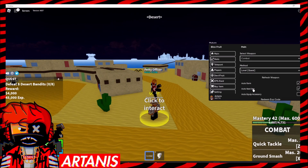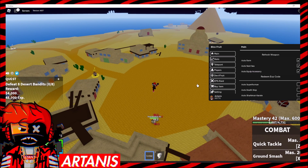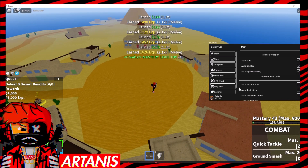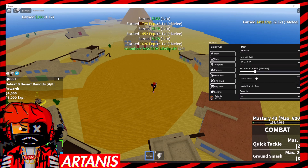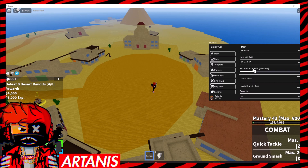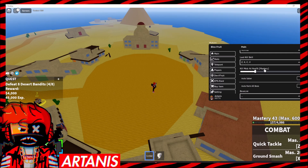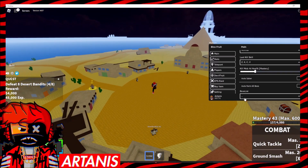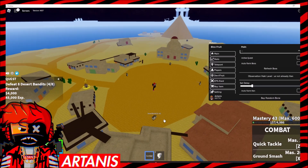We can also do auto-next-sea and auto-equip accessory. It's a complete auto-farm — it'll do everything automatically. As you can see, I'm getting all the stuff. You can also auto-superhuman, auto-death-step, all these things. We have some auto-farm options: auto-last kill skill, kill mob at heal percent. Right now it's just waiting for them to respawn. We can auto-farm bosses, we can auto-saber.